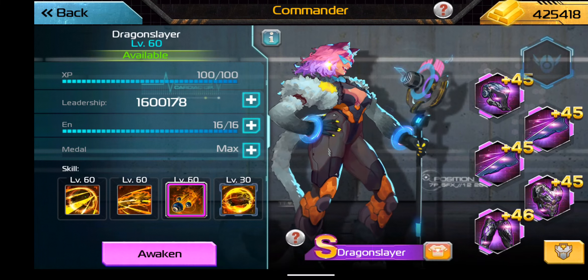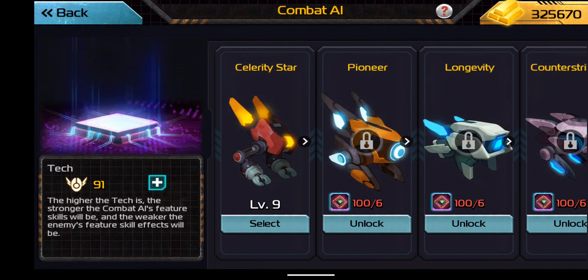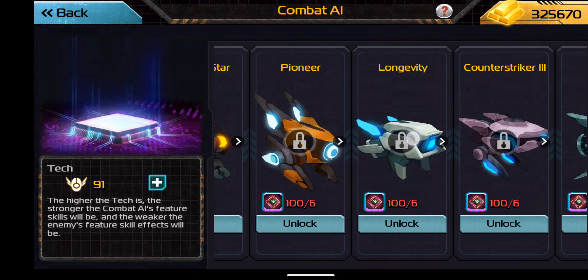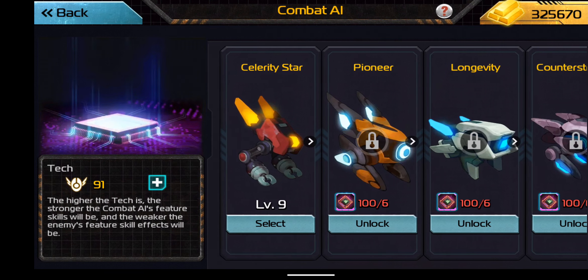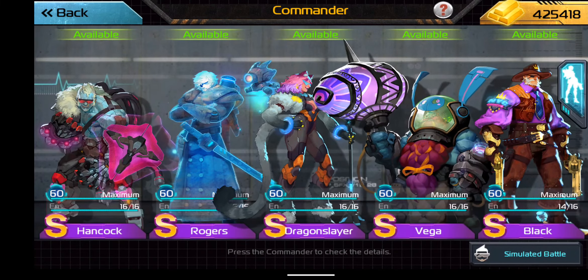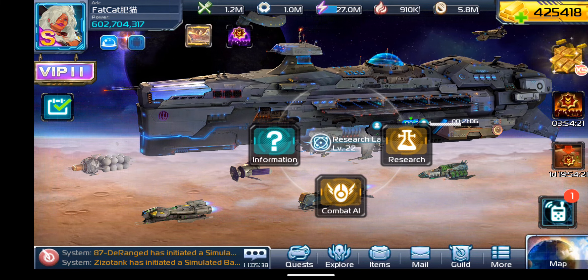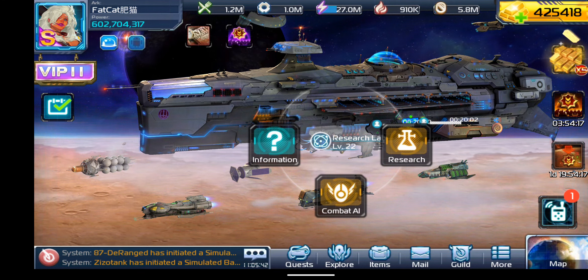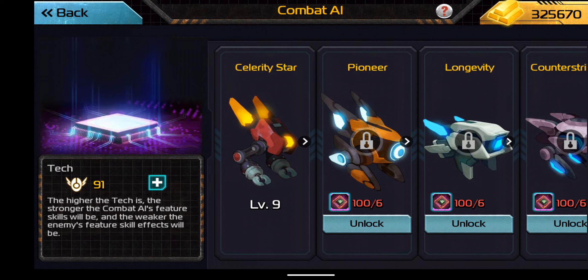You're probably most likely to see the Combat AI up here in this top section by the jewelry, and there you certainly can select the Combat AI you want to work with. However, what you want to do is start over here in the research section. They added the Combat AI as an option to the research, and if you click on that, this is where you would actually work more fully on unlocking and upgrading your Combat AI bots.